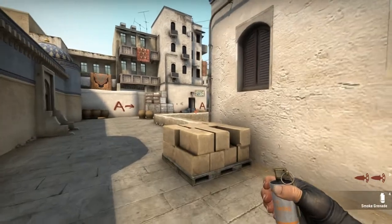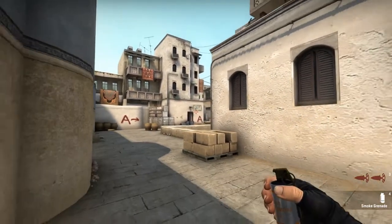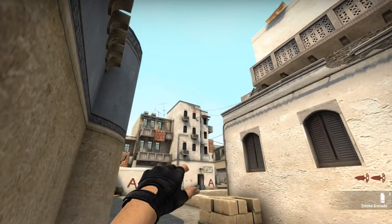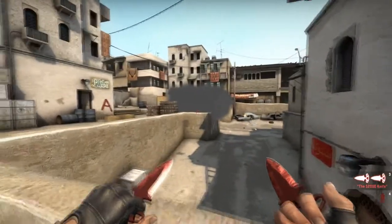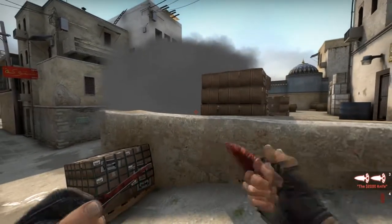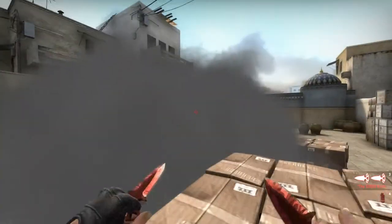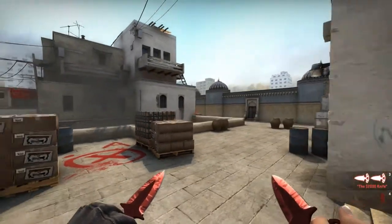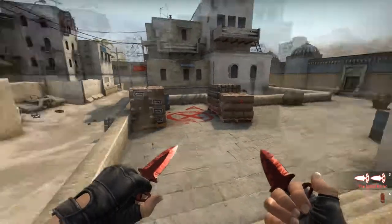The fourth smoke is a little dangerous because while throwing it you're exposed from goose and site. Stand right here in this corner, aim at the top right window, take about three steps forward, and throw the smoke. This smoke will land exactly on the barrel right there, so you will be covered from CT ramp. If there's a sniper there, they cannot shoot you or see you. Combined with the other smokes already in place, you will not be visible.